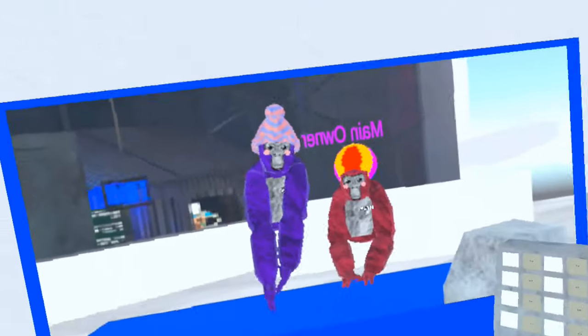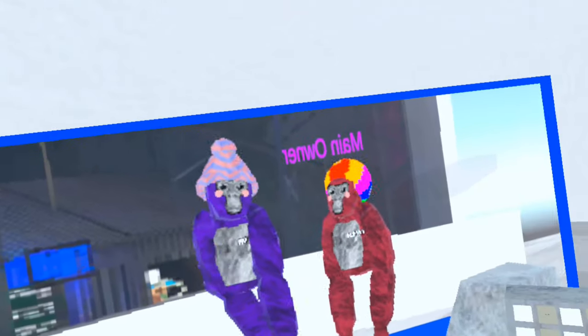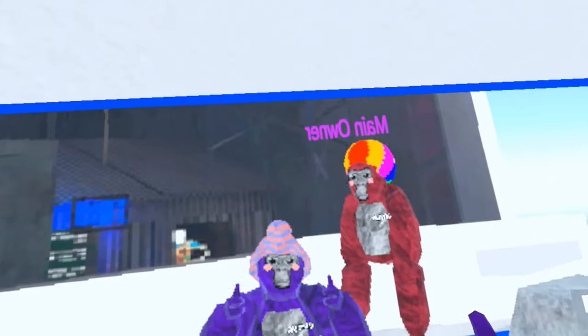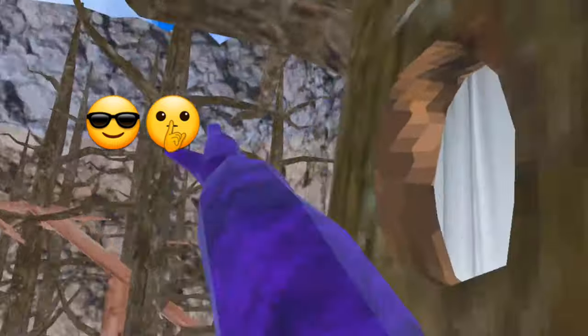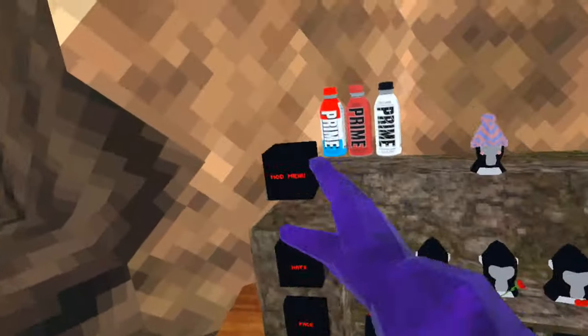What's up guys, I'm back with another Gorilla Tag copy video, and it has a bark menu. There's a free stick, trusted user, and good mods — more mods in my game. Let's get into it. When you spawn, there's a nice pink leaderboard right here, because who doesn't like pink? You also have three little prime bottles, and the mod menu right here.